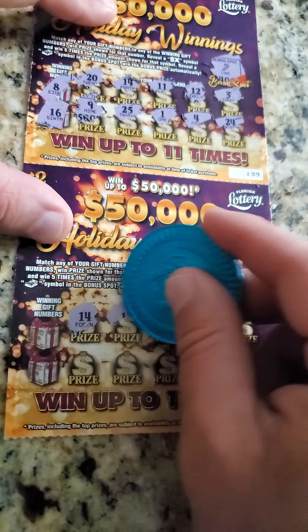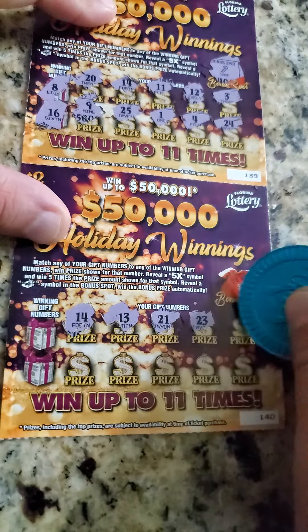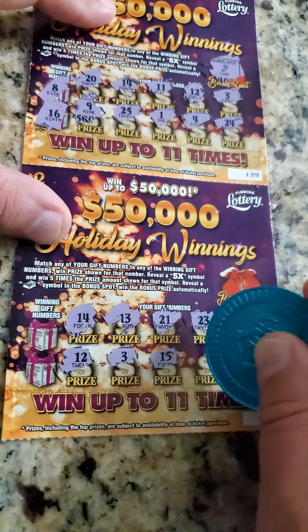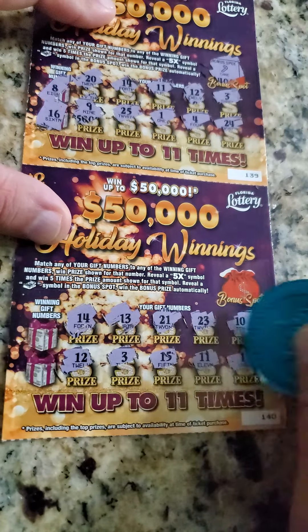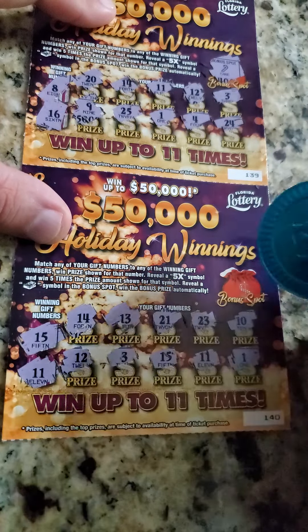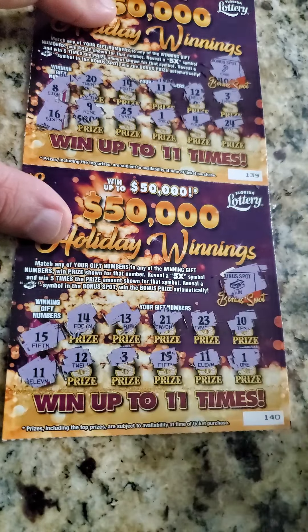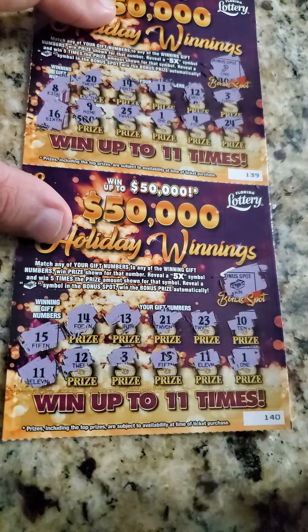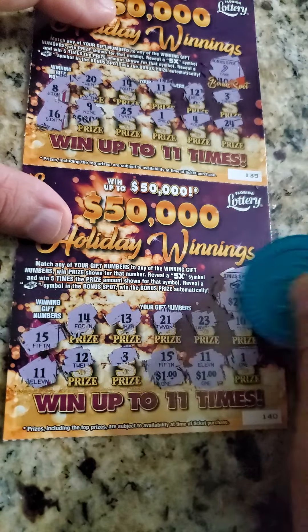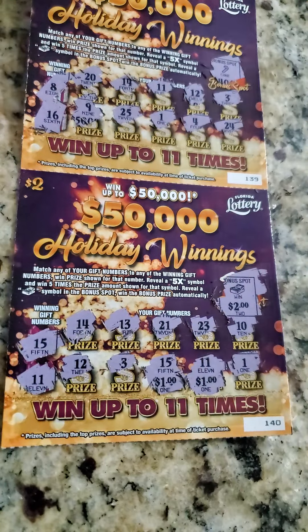Last one. Alright. 14, 13, 21, 23, 10, 12, 3, 15, 11, 1. We got a 15! We got an 11! Can we add a little bit? We do — woohoo! We got the red. And let's see: 1, 2, and a double up! You know what? That's pretty good. I'm pretty happy with that — 8 bucks out of $10 back. I'll take that. That's pretty awesome.